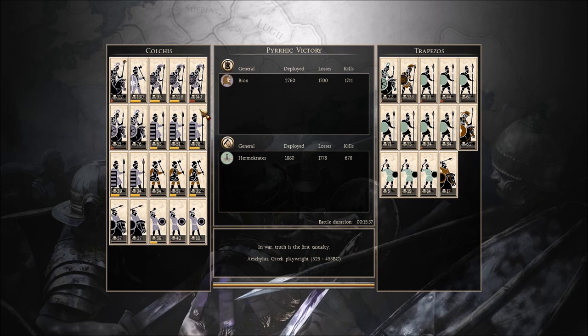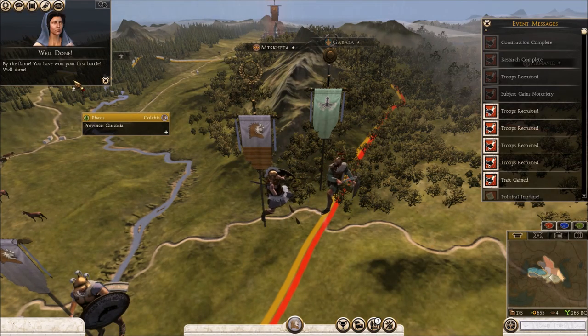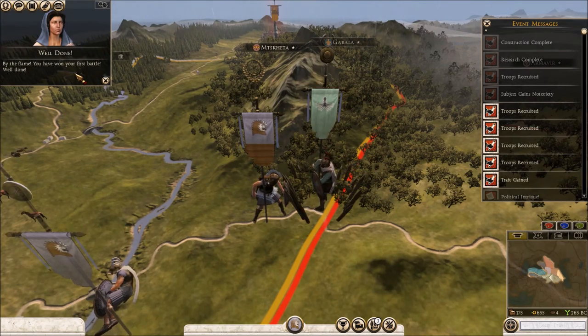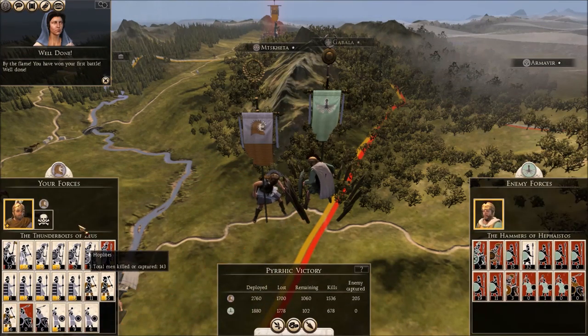Now we've got to see what the aftermath is. We've lost about five units there. The general was killed too - can I get a new one? We've got two units left ourselves - obviously very weakened. Very weakened indeed. We'll need to march back and replenish.